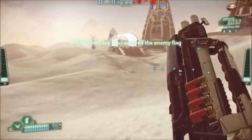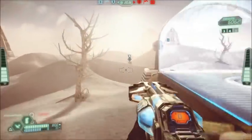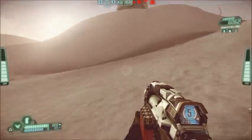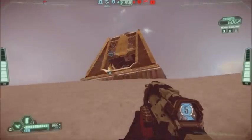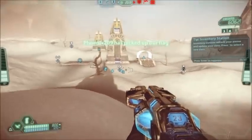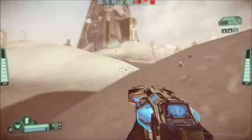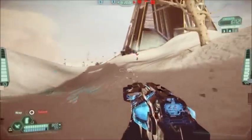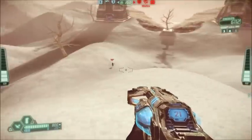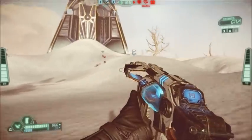There are a number of classes in this game. I'm using the Pathfinder, which is the default light class. You can unlock classes and weapons with experience or Tribes Gold — Tribes Gold is basically real money, that's how they monetize it. I haven't looked into that much and probably won't spend on it, but as far as I know there aren't really things you can buy that you can't just unlock normally, so there's not really a balancing issue. It's definitely not pay-to-win.